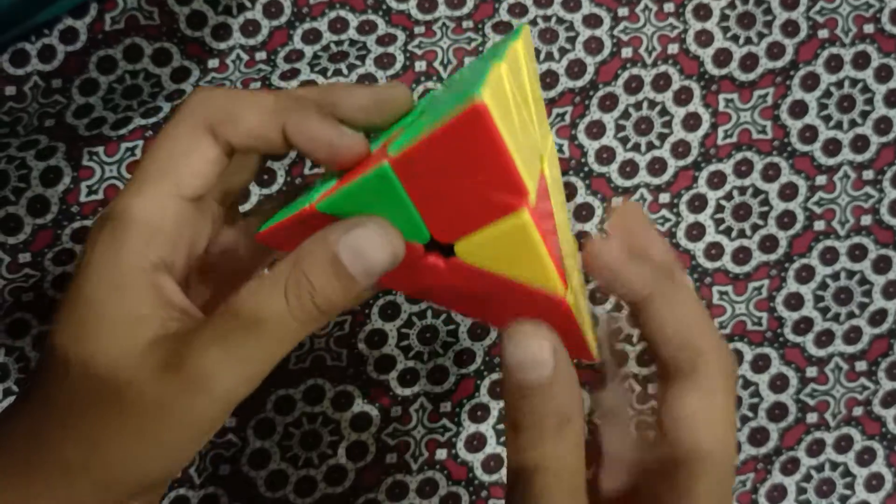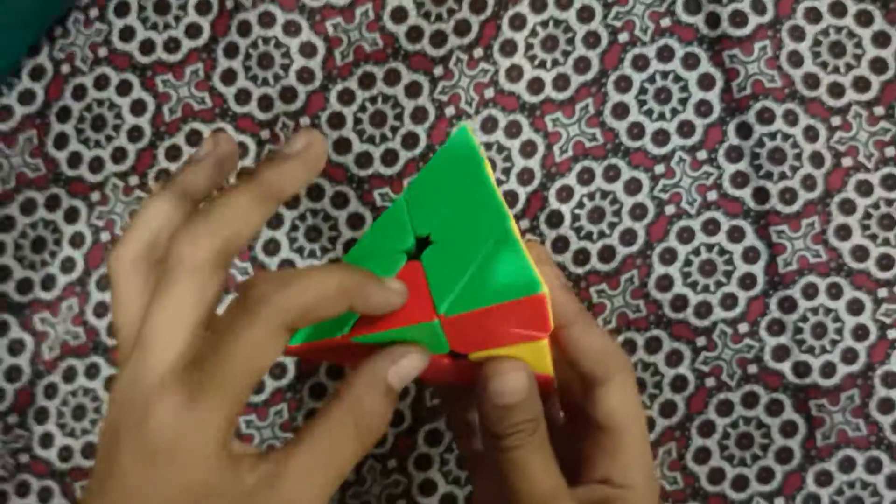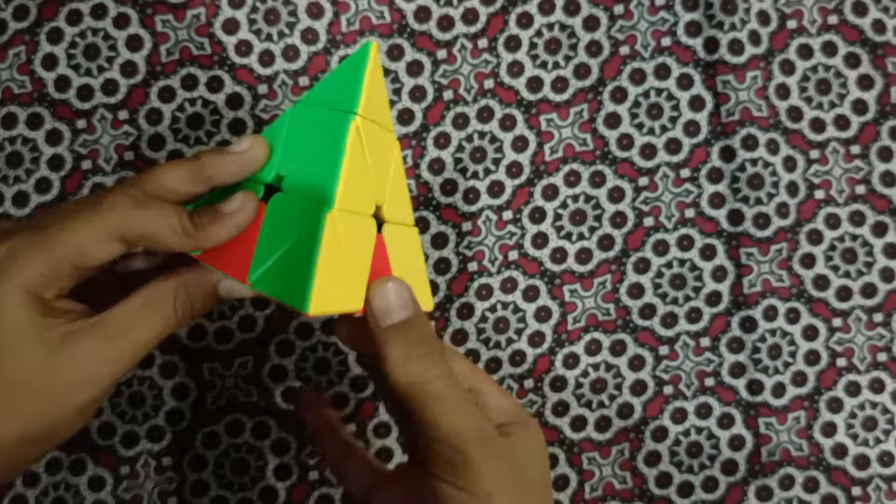In this condition, you just have to twist the edges. For example, green and red — we have to twist this edge like this, and this one like this.